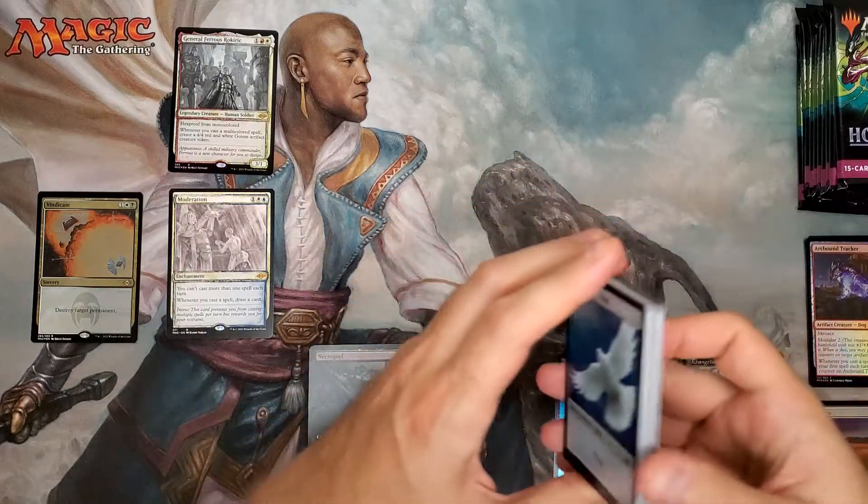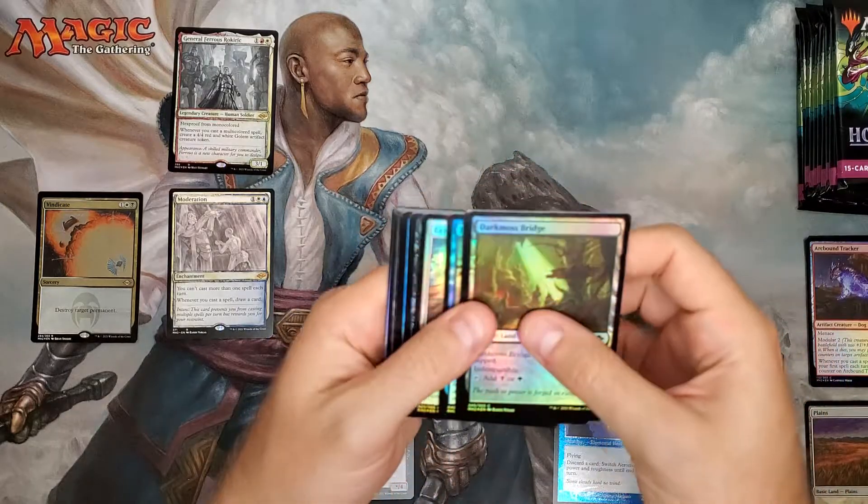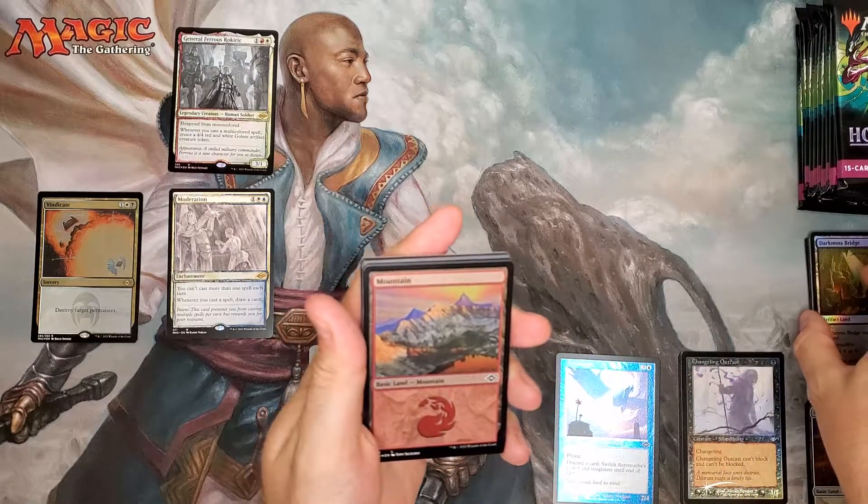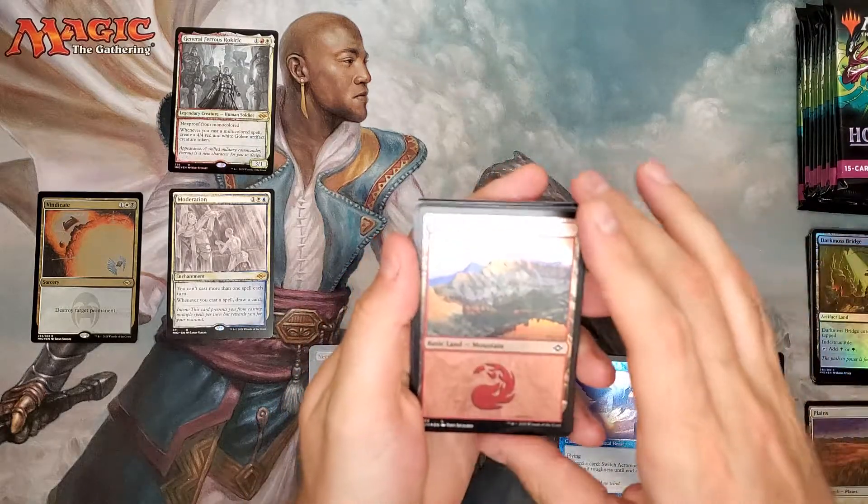Aeromiba Etched Foil and a Vindicate Etched Standard Foil. We got a General Ferris Recoric. That pack right there took the cake for the worst Collector Booster pack I've ever seen. Maybe Necrogoith is worth a couple bucks, but that was a garbage pack, I'm not going to lie to you.